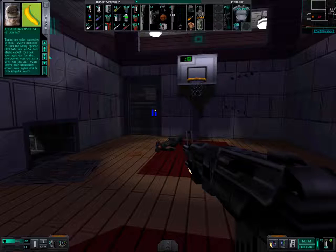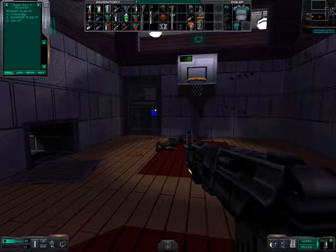Things are going according to plan. We've managed to turn the many against shoulder, and you've been stupid enough to stick your neck out for that overbearing ubercomputer. Why not join us? While we've been stockpiling ammo, metaboss and high tech gadgets, we've collected every last piece of nuts, bananas and coconut on board. Just say the word and you'll get plenty to eat, an attractive fursuit companion and a tire swing of your own. In the end, isn't that what really matters? Yeah, that was quite funny.